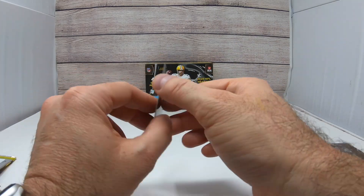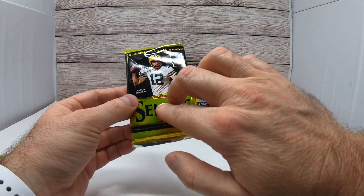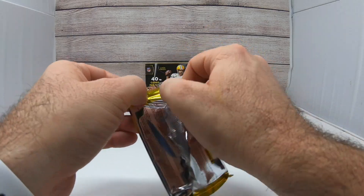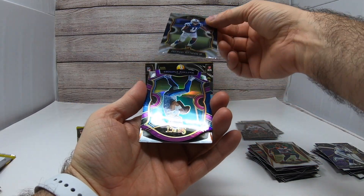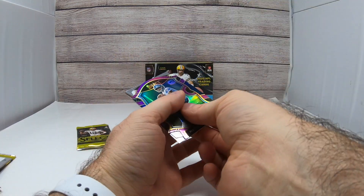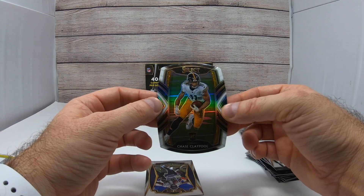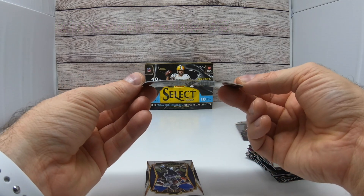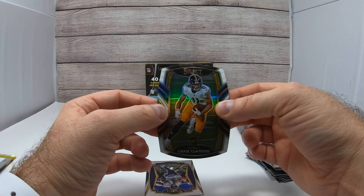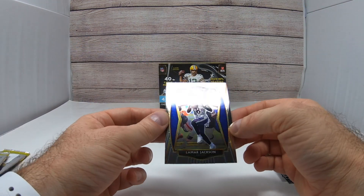We got a Tee Higgins rookie card — I've got about five million of him, so I hope he does good. Two packs left. Bring us a Tua, bring us a Tua — or Burrow or Herbert, I'm not gonna complain. I got Lamar on the back, Michael Pittman Jr., Matthew Stafford purple. Oh nice, we got a white Chase Clay Pool die cut — Chase Clay Pool, it's gonna be a prism club level. That card sure is nice — it's got a bit of a bend to it, maybe a top loader will straighten it out. And then we have a Lamar Jackson.